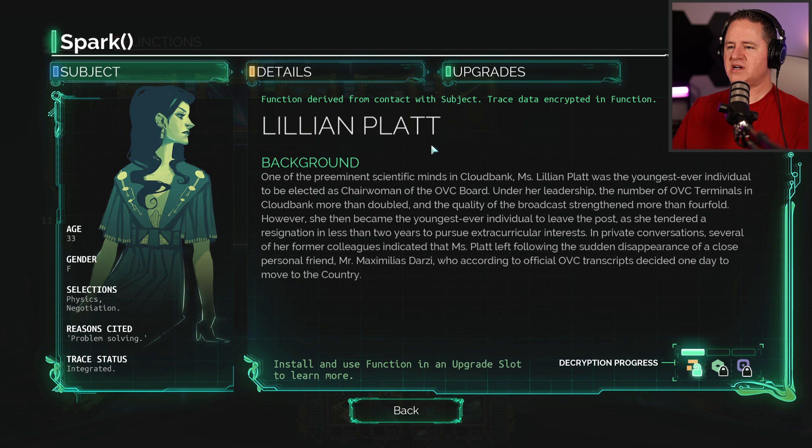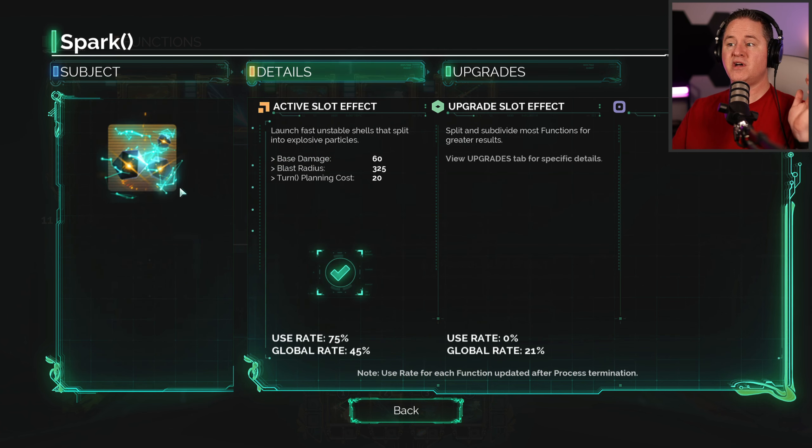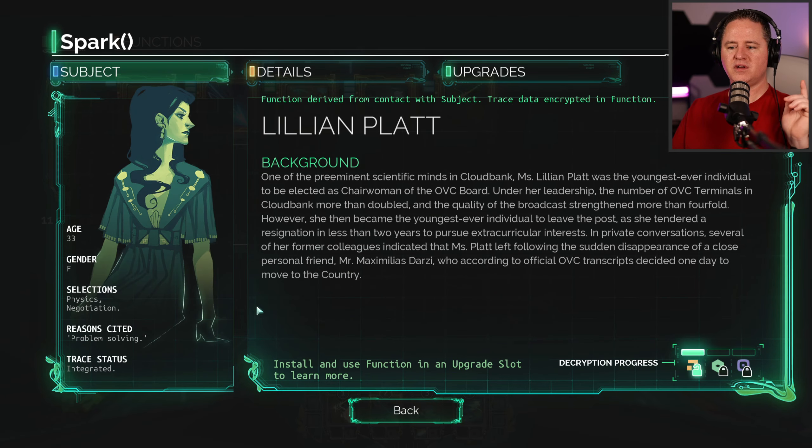Lillian Platt — one of the preeminent scientific minds in CloudBank, Ms. Lillian Platt was the youngest ever individual to be elected as chairwoman of the OVC board. Under her leadership, the number of OVC terminals in CloudBank more than doubled and the quality of the broadcast strengthened more than fourfold. However, she then became the youngest ever to leave the post, tendering a resignation in less than two years to pursue extracurricular interests. She left following the sudden disappearance of a close personal friend, Mr. Maximillus Darzy, who according to official OVC transcript decided one day to move to the country.